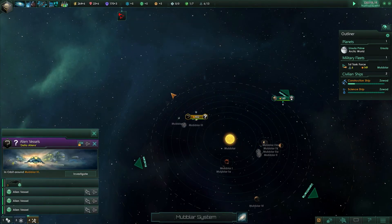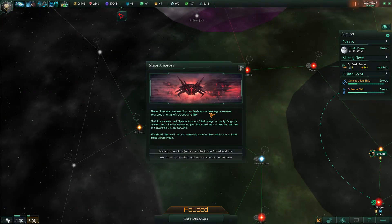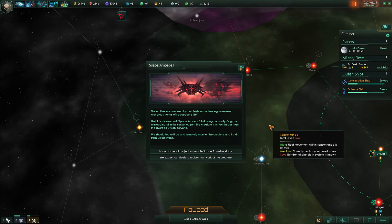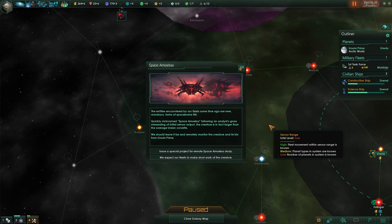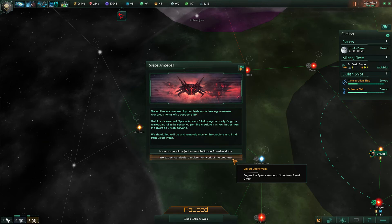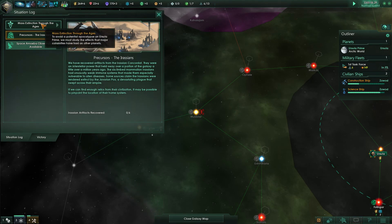Hostile fleets detected near the system with the spaceport. Spatial project completed — space amoebas. The entities encountered by our fleet some time ago are new, wondrous forms of space-born life, quickly nicknamed Space Amoeba. The creature is in fact larger than the average Ersian Corvette. We should leave it alone and remotely monitor the creature and its kin from Ursula Prime — issuing a special project for a remote space amoeba study. Situation log updated.